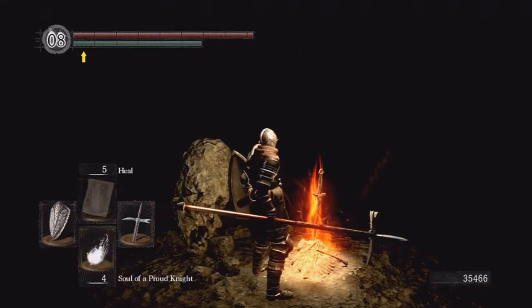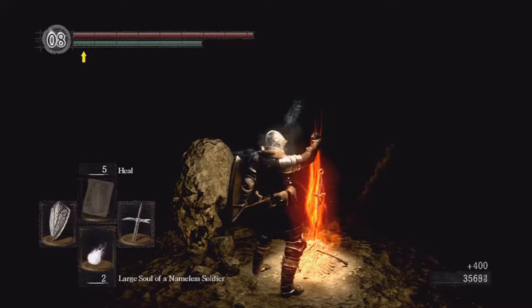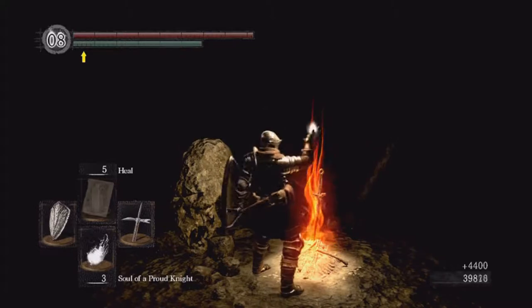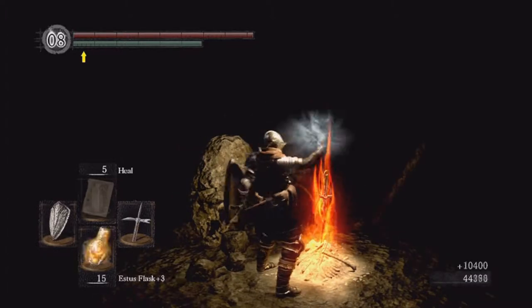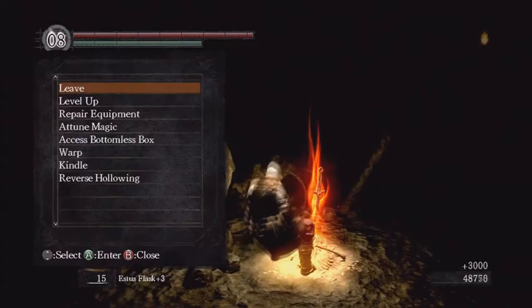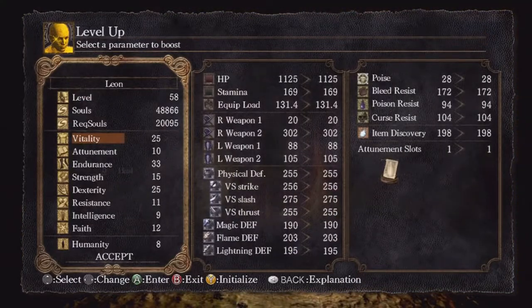I'm going to do some leveling up and pop all these soul items we picked up. Pretty sure all of them are on my bar. We've got a bunch of souls now, so we can level up twice. We haven't leveled up our damage in a long time. I'm comfortable with my health, so I'm going to level up my dex.